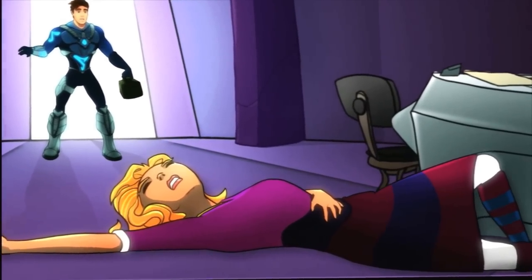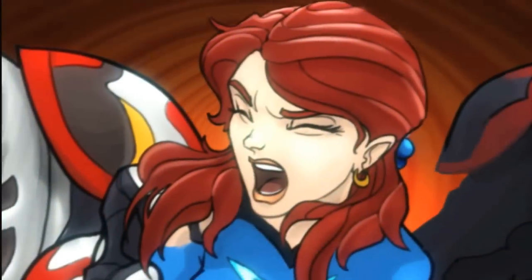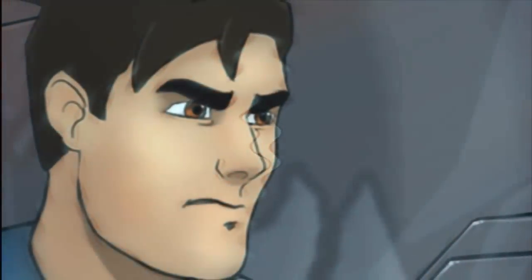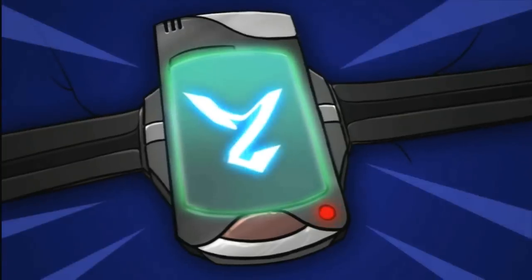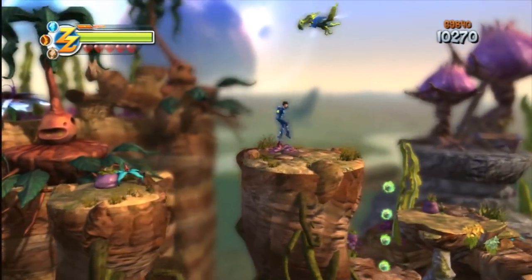The game follows the story of Zack Zero, a hero who sets off to rescue his damsel in distress — a lame story befitting such a lame character. But fortunately, this is a platform game, a genre in which story is generally pretty meaningless. The strengths of Zack Zero are its beautiful vistas and its fun use of perspective.